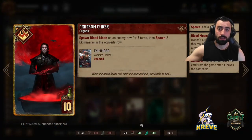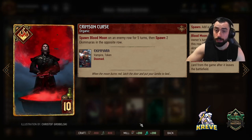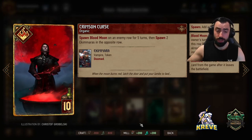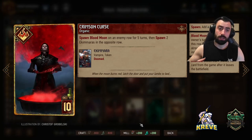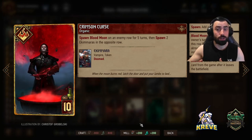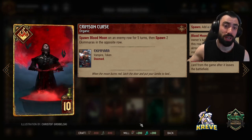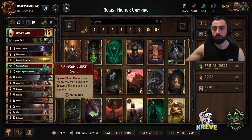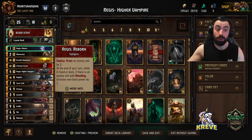Crimson Curse makes sense in our deck because it's giving us Vampire units which could synergize with Orianna. We're also applying Bleeding which works great with Regis Reborn, Fledders, and Orianna. It's a nice little point swing for us in round 1 to help get round control. It spawns Blood Moon on an enemy row for 5 turns, then spawns 2 Ekumaras in the opposite row. With Crimson Curse, you want to kind of wait till your opponent has a good amount of points on a certain row - maybe 2 or 3 units - and then play it so they don't evade the Bleeding value we're generating.